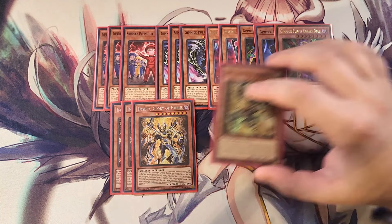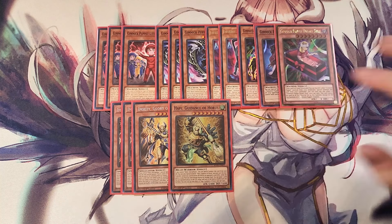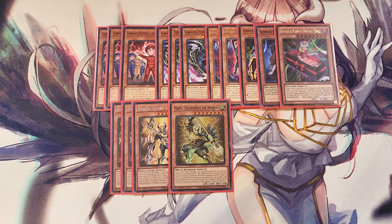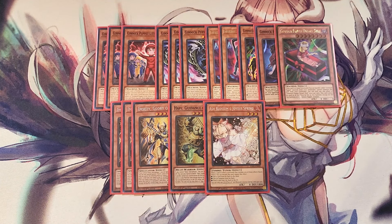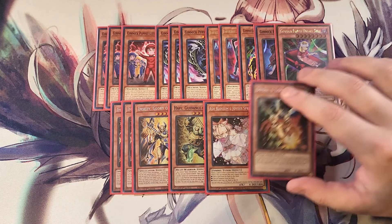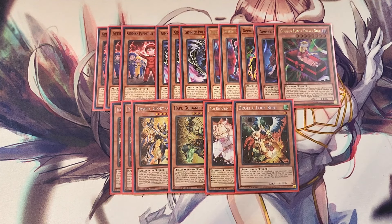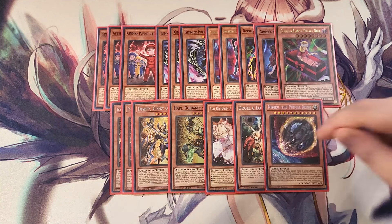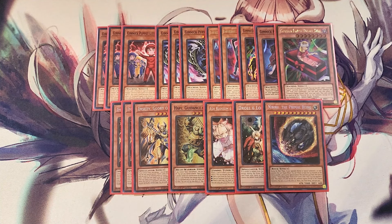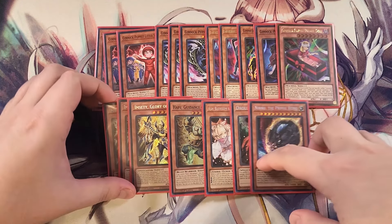We also play a single copy of Happy. Happy is good as a one-of because you need two Horus names so you can bring them back to the field for rank 8 plays. For our Crossout Designator targets, we play a single copy of Ash Blossom, a single copy of Droll and Lock Bird, and a single copy of Nibiru. These are the most important cards — alongside Infinite Impermanence — to stop our opponent from disrupting our FTK. That's it for the monsters.